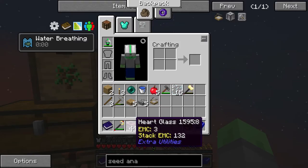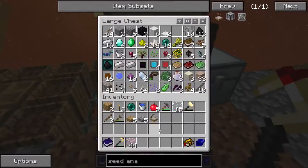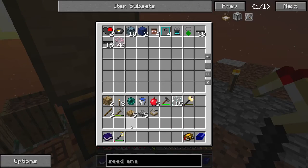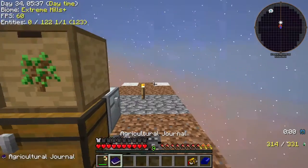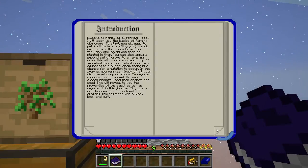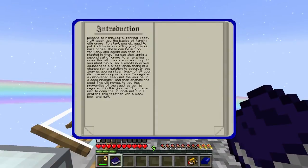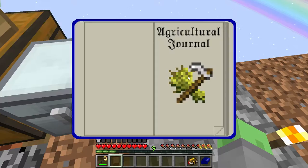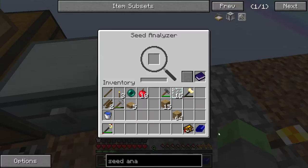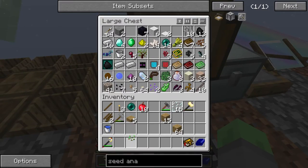We got art glass - that's exciting, though I don't think I'll actually be using it. Let's put it in the iron chest for now. We also earned our Agricultural Journal, which is from Agricraft - welcome to Agricultural Farming and so on. The book doesn't actually tell us very much, just one paragraph. I believe we put it in that slot in the Seed Analyzer - oh wow, that opens it. Good to know. Then we put seeds in there and see what happens.